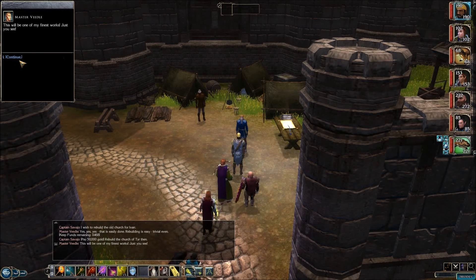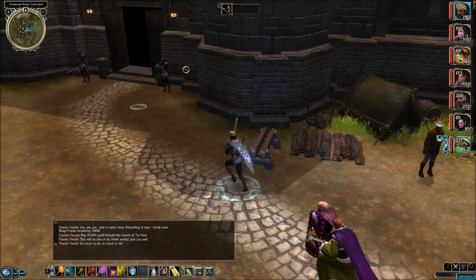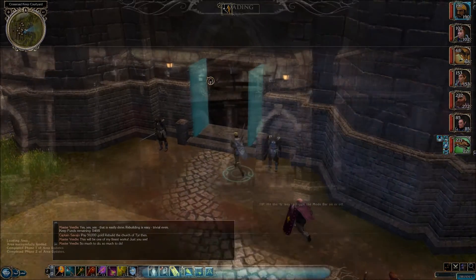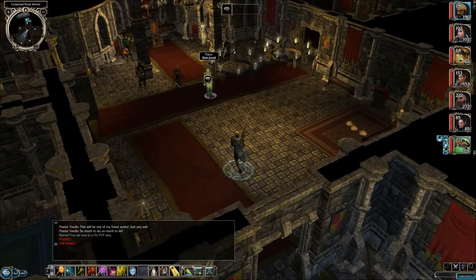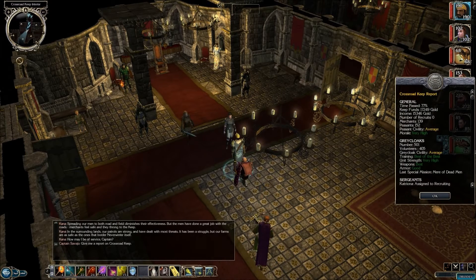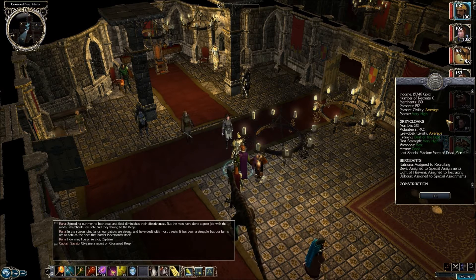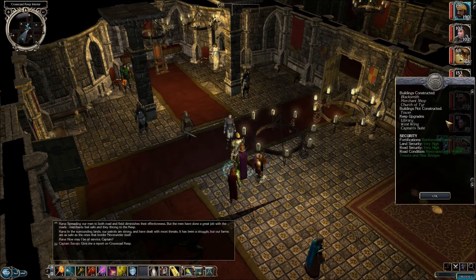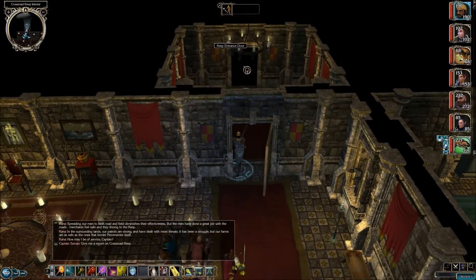There's a bug right there saying the keep funds remaining is only 11,000. When I was in the keep earlier it said it was above 50,000. When it said pay 50,000 gold, notice that none of it came out of my pocket. Now the income has gone down to 15,000 - the last time I talked to her it was over 50. So we spent 50,000 to repair the church for the Tyr worshippers.